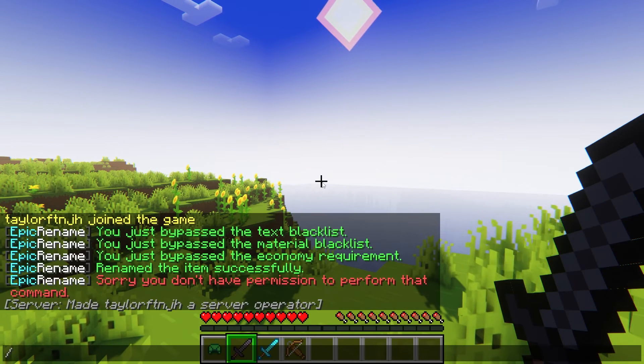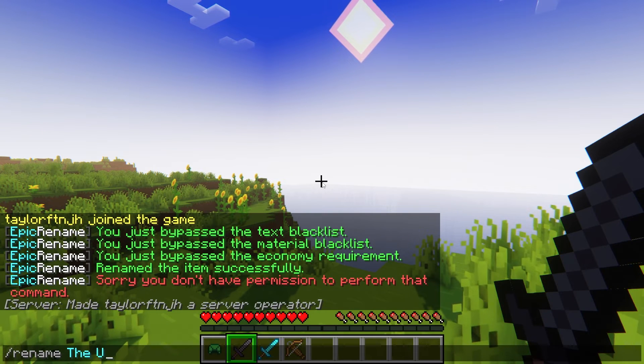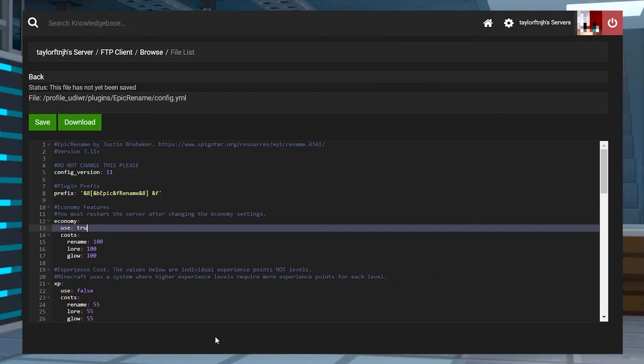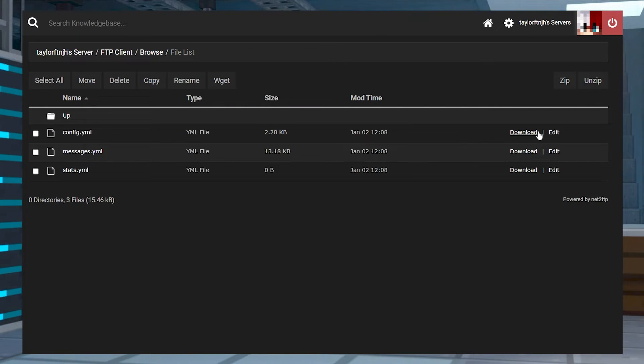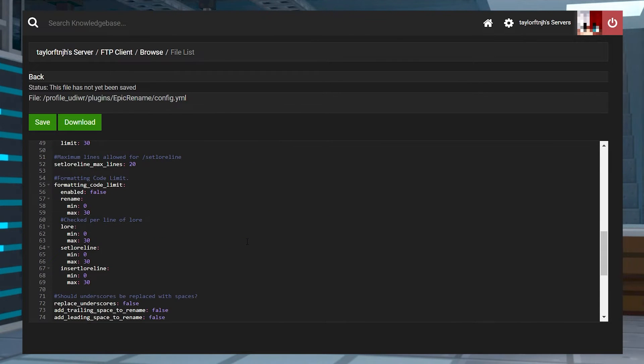As you might be able to tell from the name of the plugin, renaming is the main feature for server owners. Almost everything is done through commands, but backend aspects are only controlled in the configuration. So let's go over some of those options. The main file that you're going to want to edit is the config.yml file. This has economy, blacklist, character limit, and other settings for you to edit.